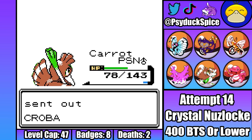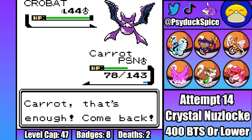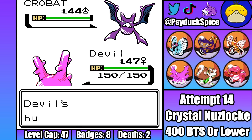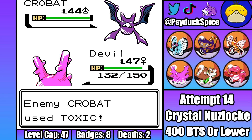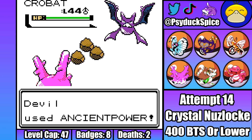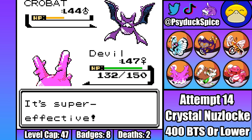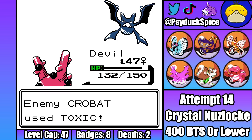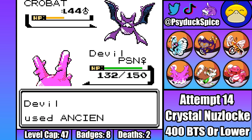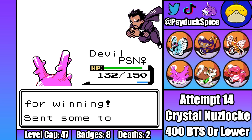Last for Koga is Crobat, and this could get ugly if it sets up with too many Double Teams. My best bet for taking this monster out quickly is Dethil, so I switch as Crobat immediately goes for a Double Team. Crobat then thankfully doesn't go through another Double Team, and instead misses a Toxic. Dethil is then able to immediately land an Ancient Power. Just need one or more of those to hit, so as Crobat goes for a Toxic on the next turn, I hope and pray, and Ancient Power connects again. That could have gotten ugly fast, but thanks to getting fairly lucky with not missing, we made it through with no issues.